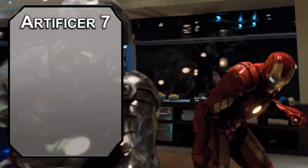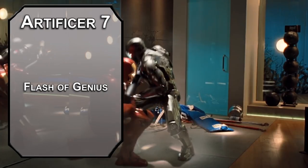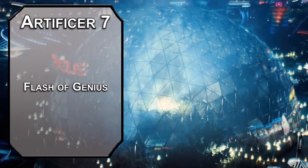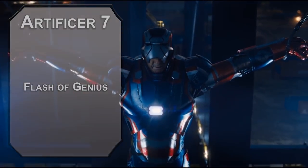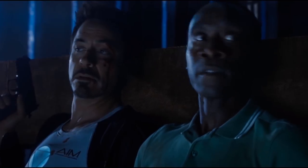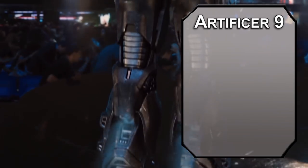7th level artificers get Flash of Genius, letting you add your intelligence modifier to an ability check or saving throw of yourself or an ally within 30 feet as a reaction, a number of times equal to your intelligence modifier per long rest. Sometimes you need to be the wingman — Top Gun, Danger Zone, that's a movie about pilots. 8th level artificers get another ability score improvement — cap off that intelligence modifier, big brain plays.